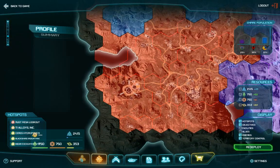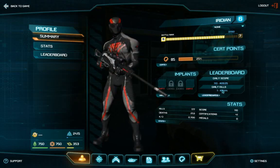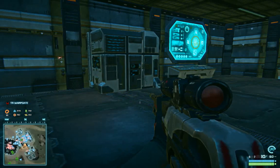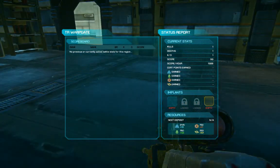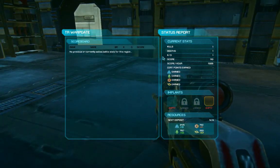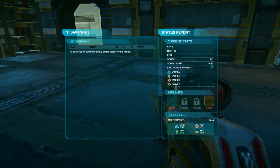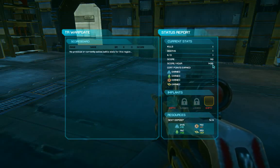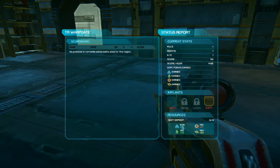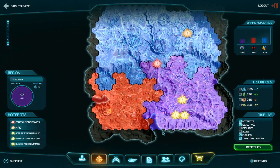Let's continue with the stats. Leaderboards are also accessed by going to the top page, but because there's no combat here the scoreboard is empty. Right now I've got a score because I killed someone, and there's a calculation based on your score per hour.